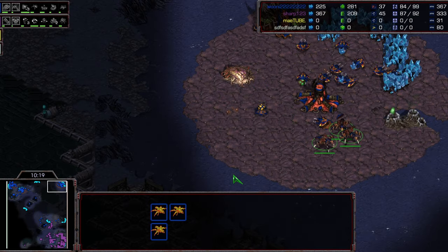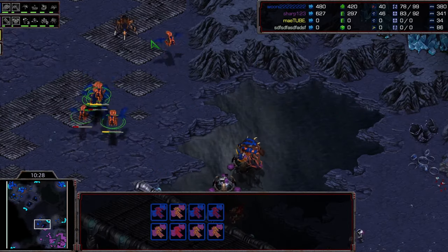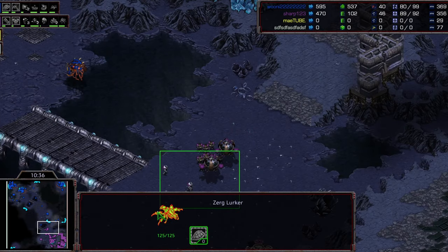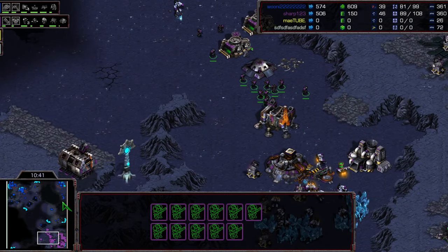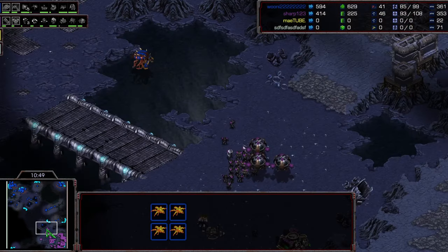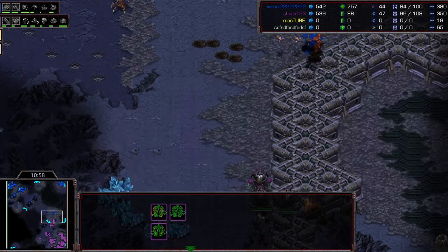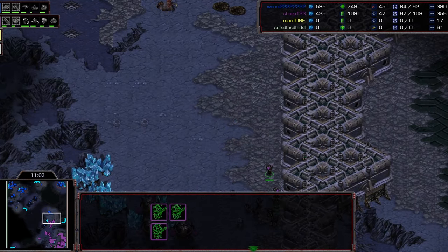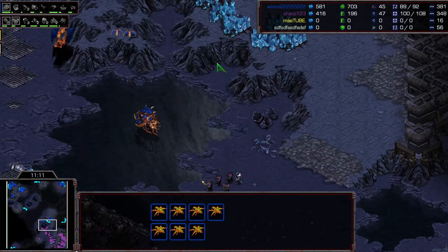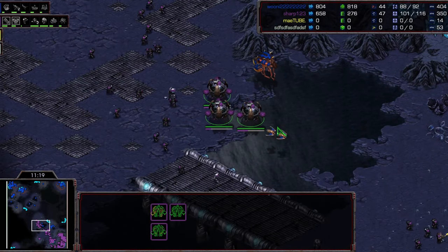We've cleared the difficult early game portion. An irradiated muta does a lot of damage to the stack - looks like both irradiates were used but it doesn't fully clear the mutas. Sharp can now push out. Lurkers are coming out - I expected Queen to place two lurkers and leave it, but he actually wants to push forward. With vessels already on the map, this isn't typical. Sharp has all the tools he needs: bunkers, vessels ready to fight.